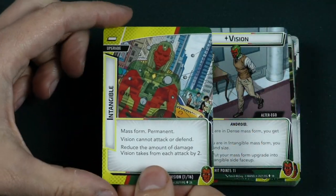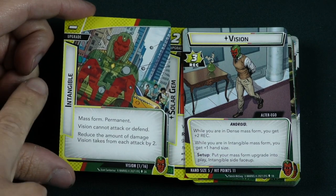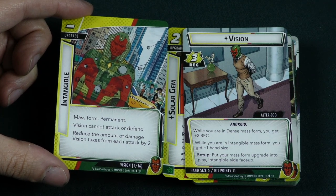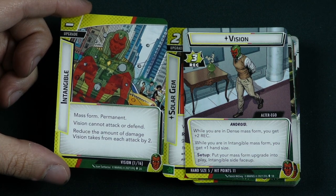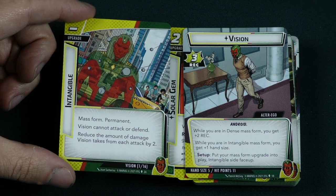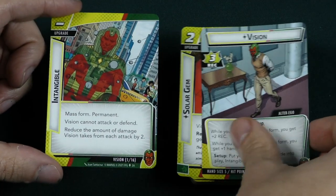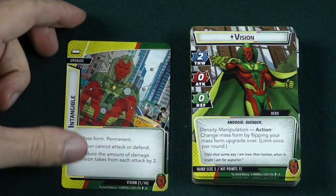This is the mass upgrade that starts in play with Vision. As an upgrade — intangible, mass form, permanent — Vision cannot attack or defend, but reduces the amount of damage Vision takes by 2 from each attack. So you can have Vision not taking much damage from attacks while in intangible form. Let's look at Vision's hero side to see what else this card does.